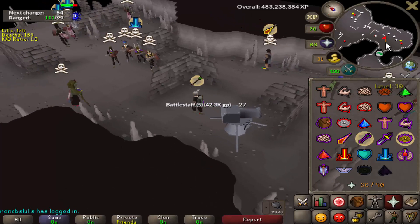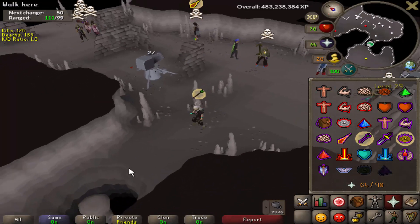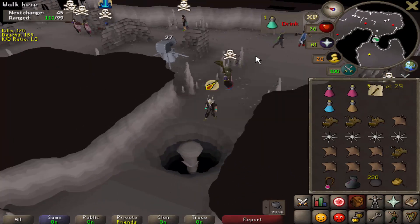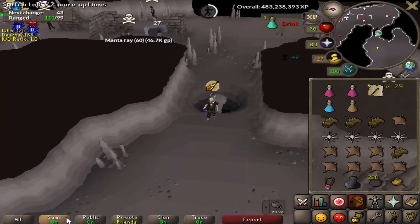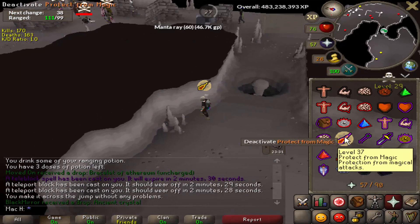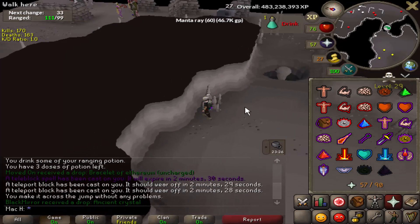The only big requirement is 89 agility. You might say nobody has 89 agility, but my counter is then you're not going to be able to make four million an hour. With 89 agility you can use the agility obstacle to the west of the dark beast, which basically allows you to evade teams all the time. Without it, every time you run into a team you'll have to teleport or log out, wasting time going back to the spot.